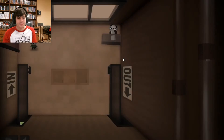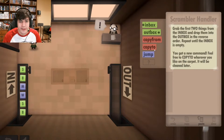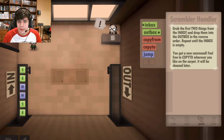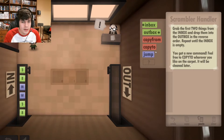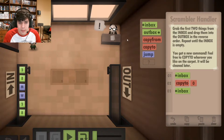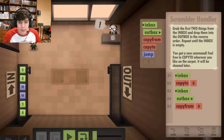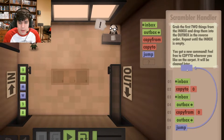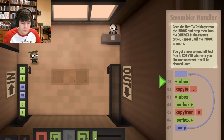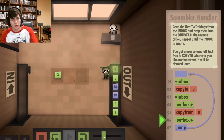The Scrambler Handler — Year 4. The conveyor system is fixed this year, just in time for you to get to work. Now we need to grab the first two things from the inbox, drop them into the outbox in reverse order, and repeat until the inbox is empty. We have a copy to command. I'll take from the inbox, copy it to slot zero, get the second thing from the inbox and outbox it, then copy from zero and outbox that. Then just repeat that over and over again.